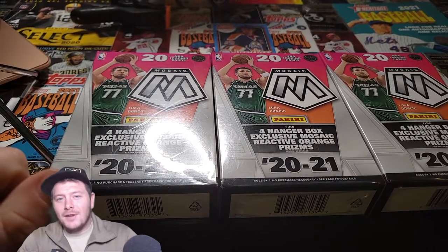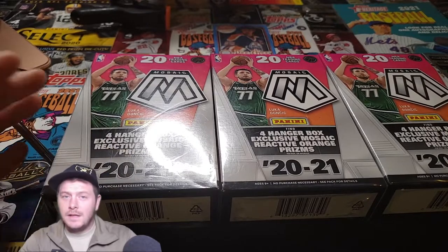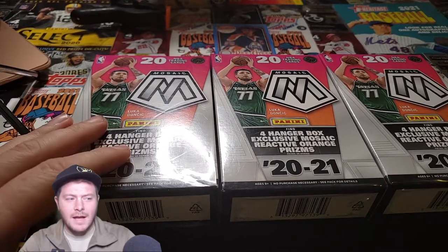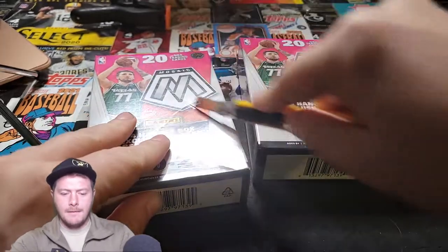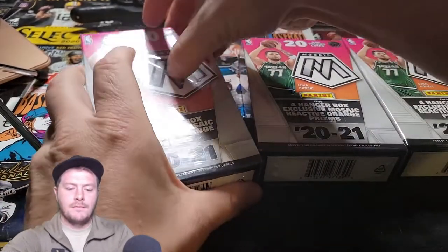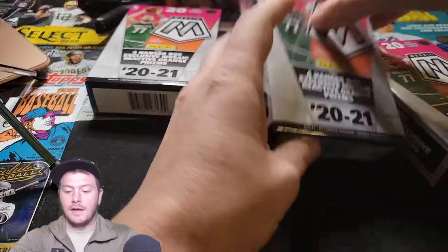Welcome back to SkyCon The Finder. Today we're going to be opening up three Mosaic Hanger Boxes, see what we can get out of them. Maybe a Cade Cunningham, maybe an Evan O'Mobley, Isaac Okoro, Scotty Barnes kind of things. We'll see what happens. It should go pretty quick. We'll kind of cruise through the bases, and there should be seven cards on average that are not base cards, so it shouldn't really take long at all.